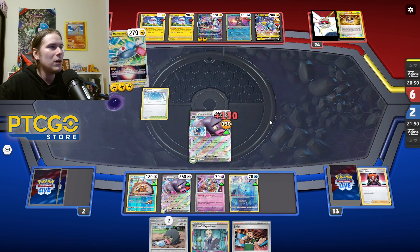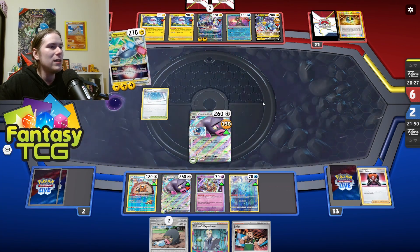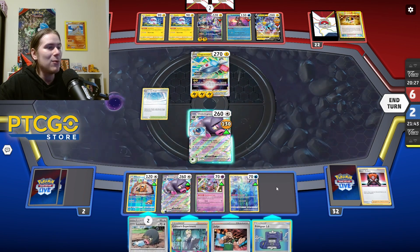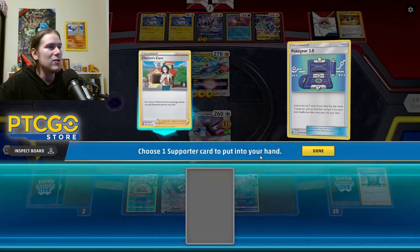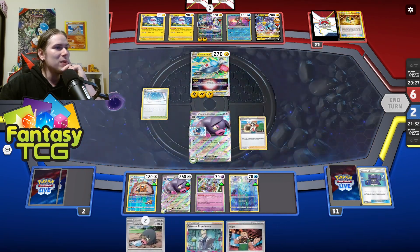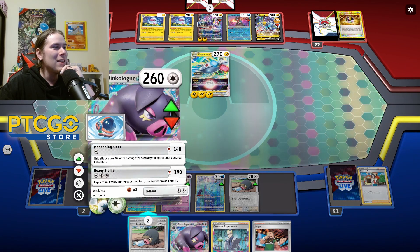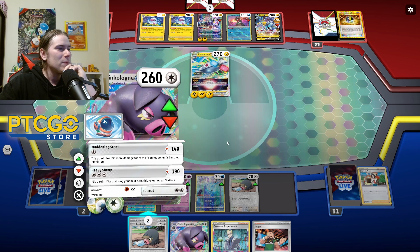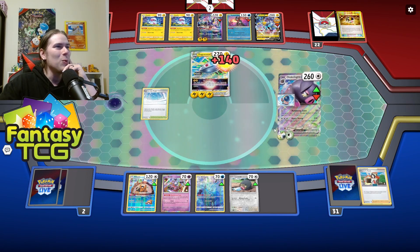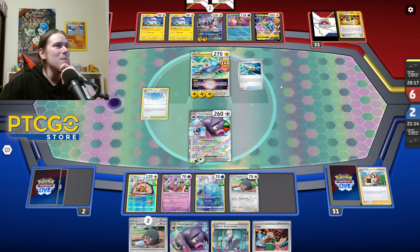Magnet Grip is going to do 130 total damage — a two-hit KO, same as before. However they did Judge us and we lost our Boss's Orders, so we need to find it again. Pokégear — I kind of want to save that spot for Squawkabilly. Pokégear gives us a Cheren's Care. Let's pick up the Oink-a-lot. We shouldn't have attached that Double Turbo Energy actually — but Maddening Scent still hits for 140, still a two-hit KO either way.